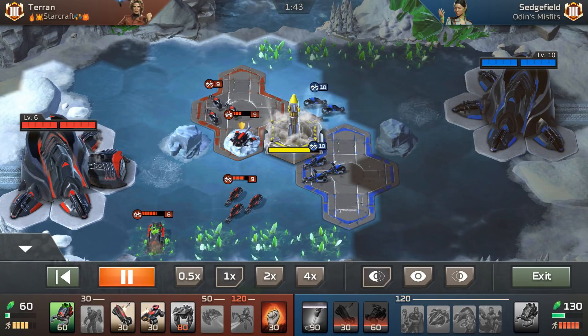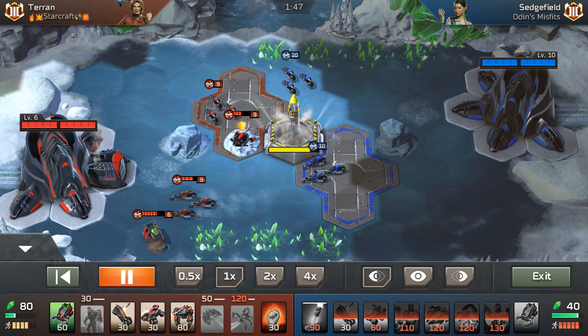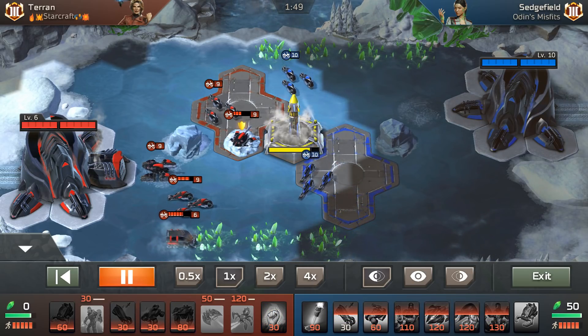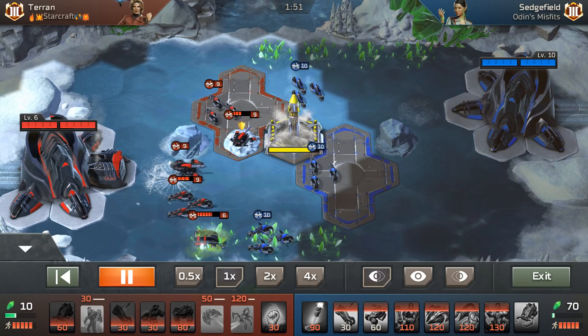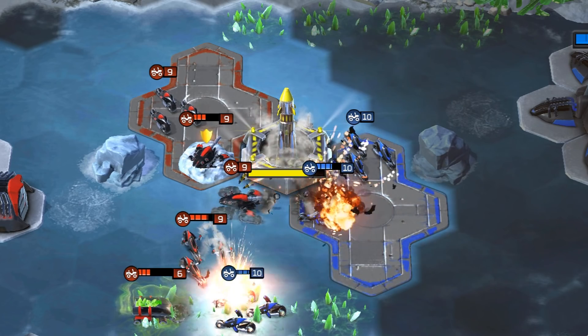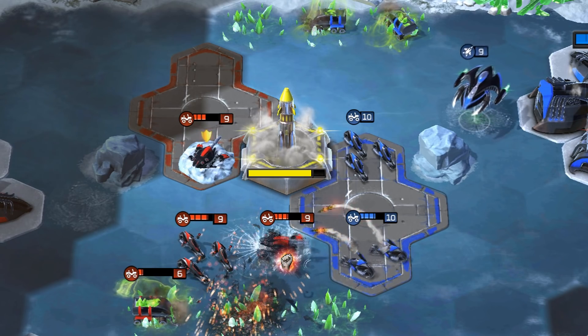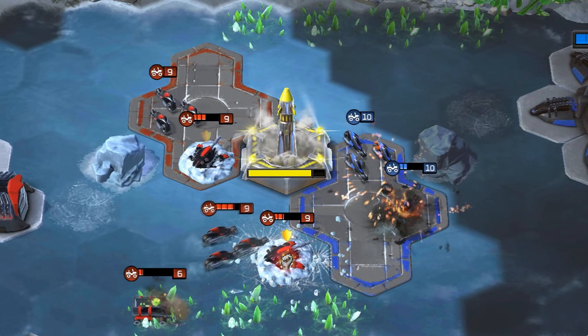Going back to the launch pad contest, I get a couple more Attack Bikes. I still have no clue he has double harvesters — not scouting caused me a lot of trouble the whole time. I thought he had a single harvester. I didn't suspect any Temple of Nod either. So I get my Tick Tank up to control that launch pad, and then I see he's got a Temple of Nod and a Basilisk coming up.